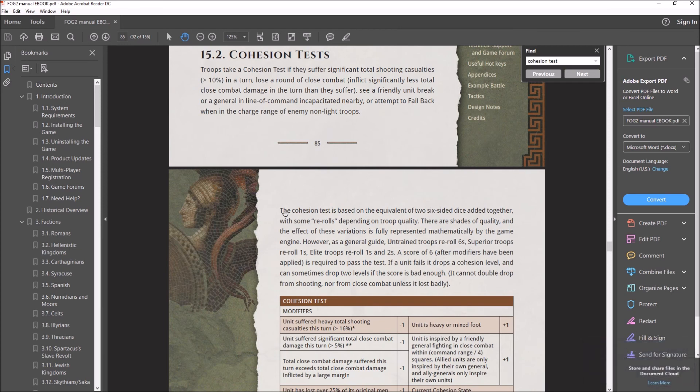The conditions in which you can force your opponent to take cohesion tests are: if they suffer a significant number of shooting casualties, if they lose a round of close combat, if they see a friendly unit break, or if a general within the line of sight gets incapacitated. The last thing you need to worry about in terms of cohesion tests is if you try to fall back.